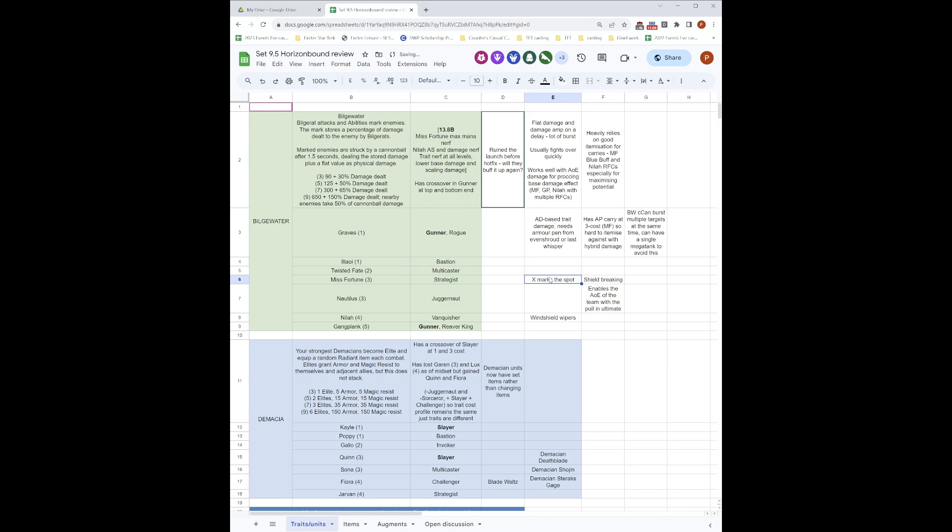Because of the niche of the comp — Miss Fortune shredding shields with so much burst coming through — stall compositions were really struggling against it when it was strong. Compositions that like to take a long time, build up shielding or heals, or stack Archangels for example, really struggled into this because your body's gone straight away: shields are gone, frontline instantly deleted. So it does well into stall compositions because it's just too fast for them.